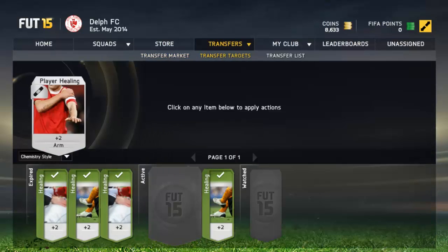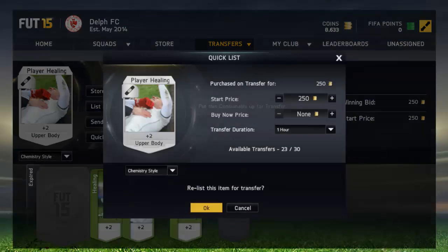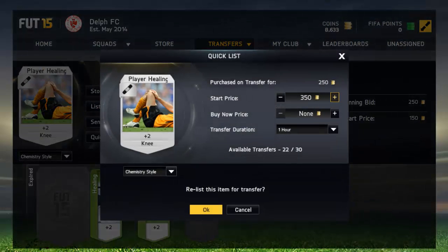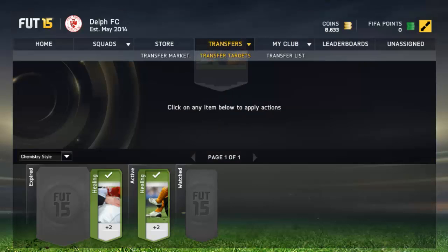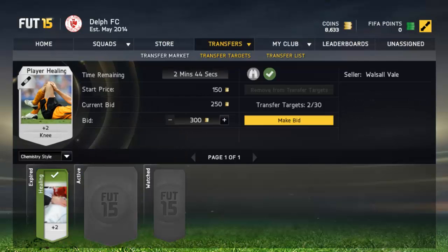At the minute this is how to get started — if you're just starting out now, this is the perfect method to do. This upper body one I'm going to list for 400, quick sale. This one for 450. And for this amazing method — we haven't even got enough room. That's basically how good this method is.